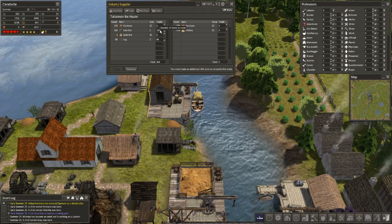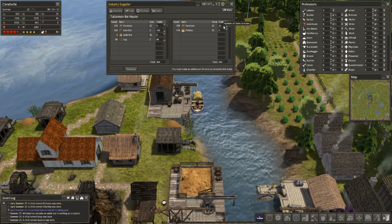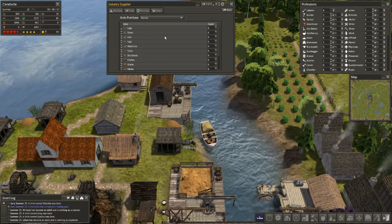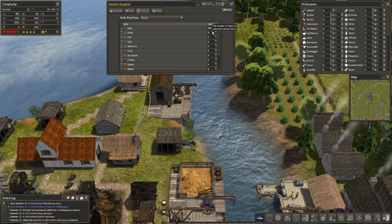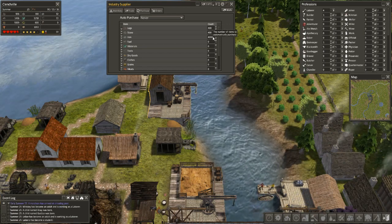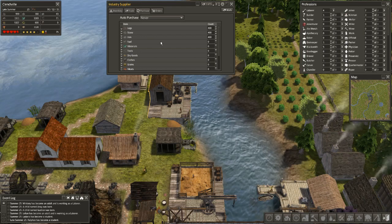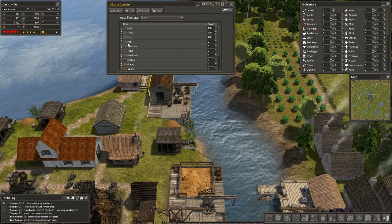I think it's time we kind of up our game. I don't want to mess with rebuilding the castle yet until we get a ton of stone, which I'm going to try to alleviate right now. 4,000 is going to bankrupt us so let's not do that. I guess we could just buy iron outright, which we normally do anyway. I'm not going to start buying clothes yet, and 'materials' is a little too generic.